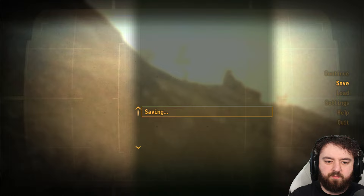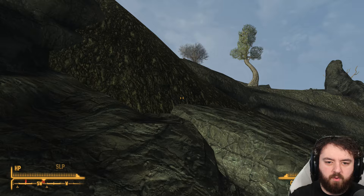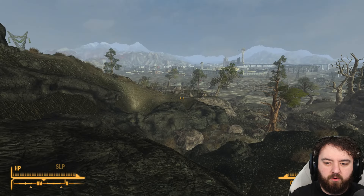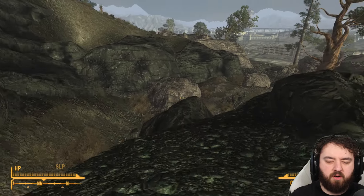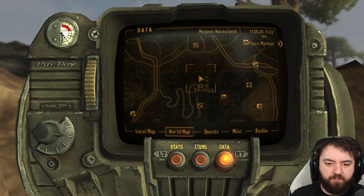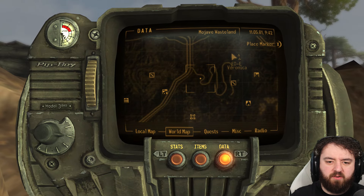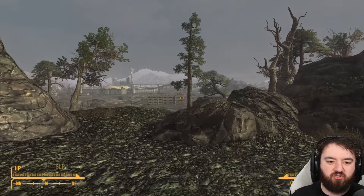I see enemies — quite a number of enemies. We'll go the other method, through... not Marcus. Whoever the guy is at the front that you can talk to. I should just use the map. I'm walking towards Black Mountain. There's a guy here — Neil! It's Neil, because the location's called Neil's Shack.